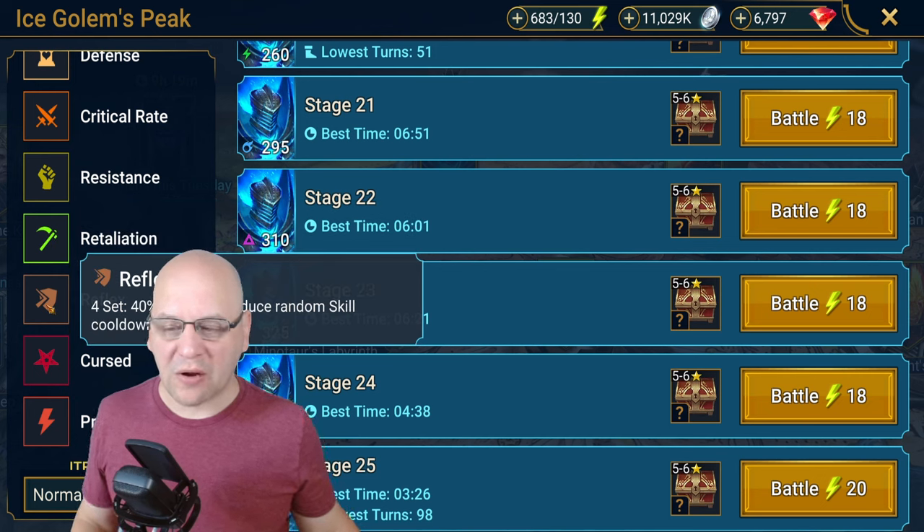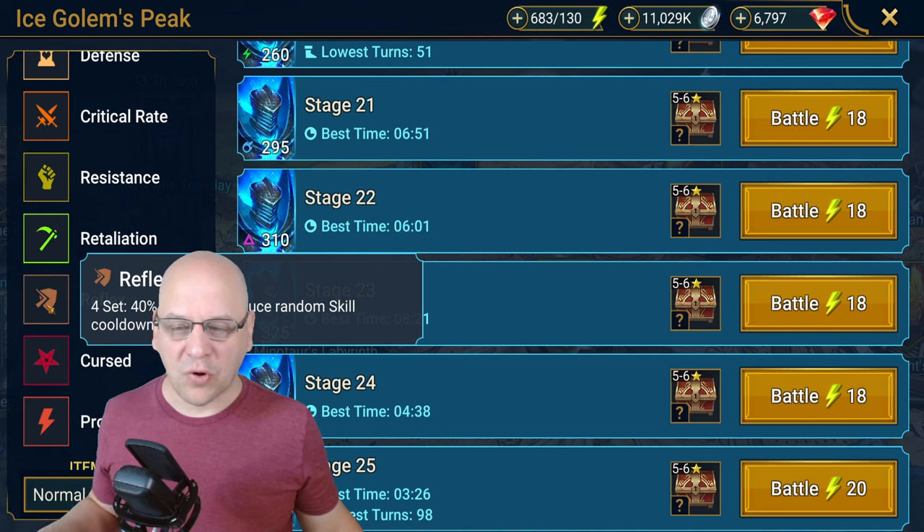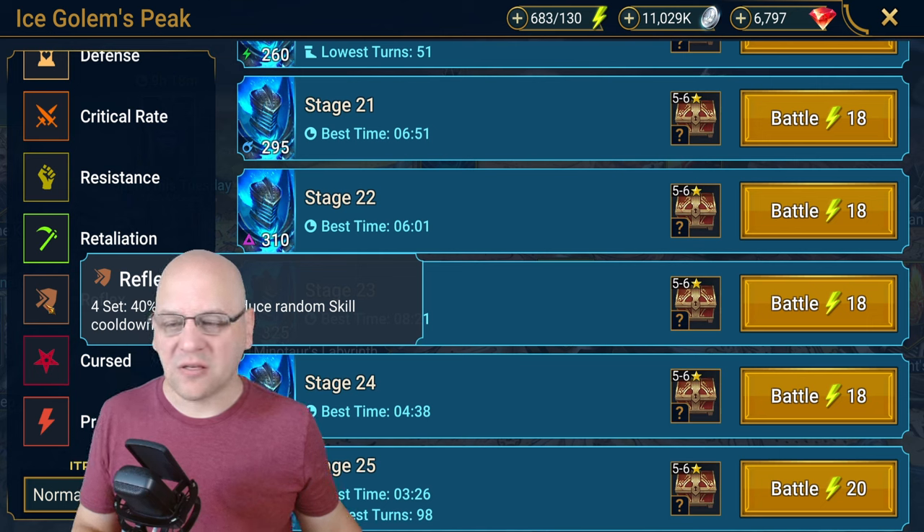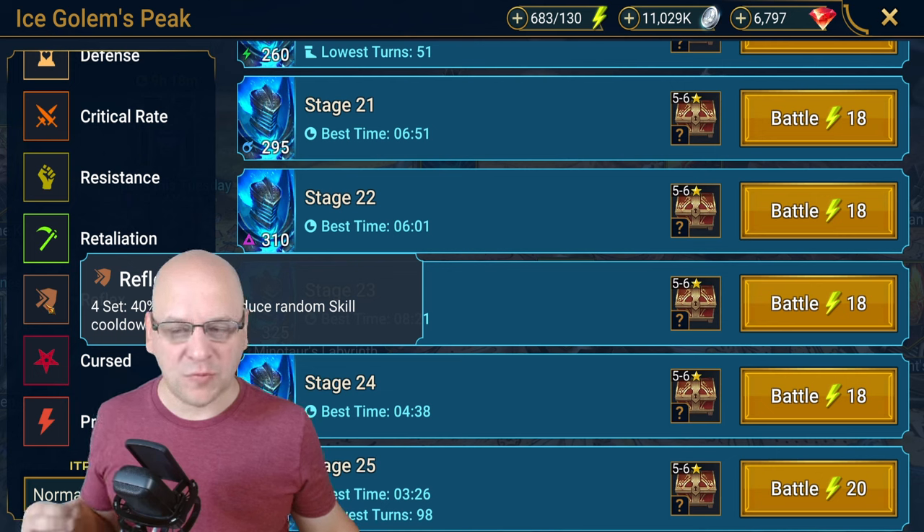Reflex is probably the most powerful set in this dungeon. It has a 40% chance to reduce a random skill cooldown by one turn. There are definitely some champions you'll want to consider Reflex sets on, and this would be the primary reason to come farm here. You don't need that many Reflex sets — as a free-to-play player you might end up with two or three champions in Reflex. It's an underutilized set, but it can definitely be powerful in very specific cases.